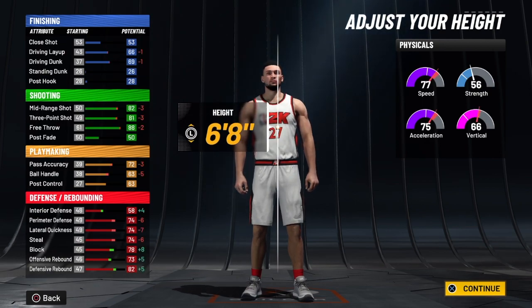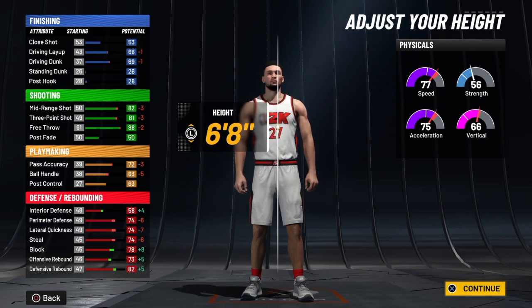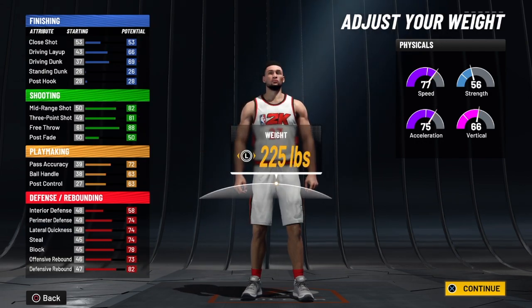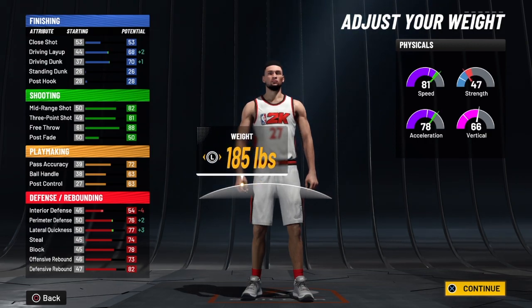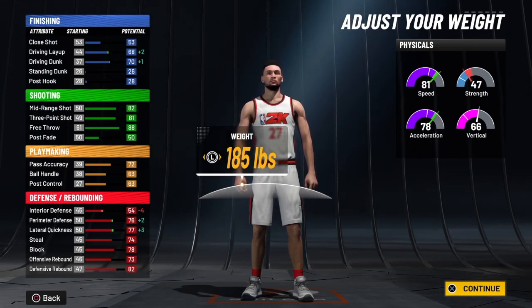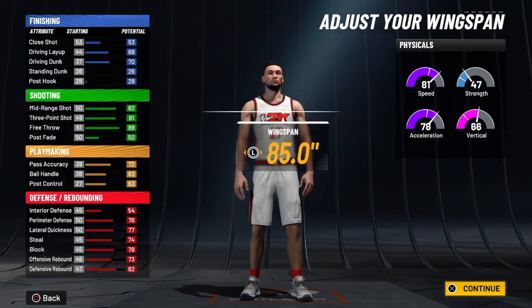For the height, of course we are going with 6'8". As you can see, you get some minuses on the driving layup, driving dunk, three-point shooting, and ball handle. So we're going to try to get all that back. For the weight on this build, I'm going to take it all the way down to 185 pounds to get all the speed that we need in order to be a great build.